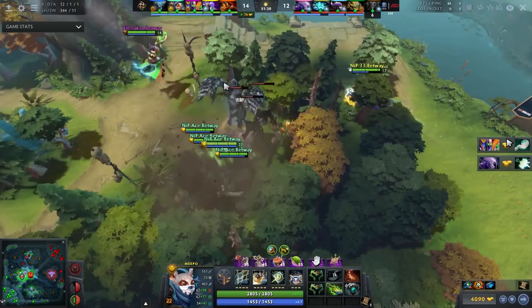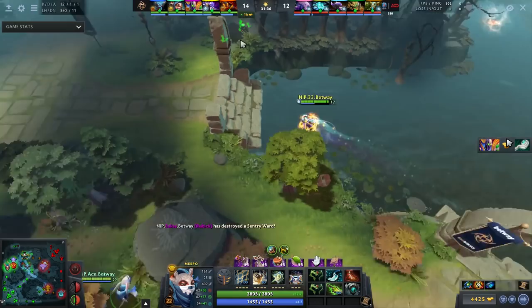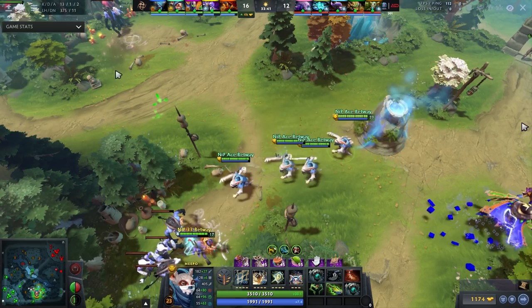Remember never to stop farming. Even though he has three items at this point, he's still wiping through the jungle, killing every camp at the speed of light. You don't want to fall off as Meepo. I see this commonly — players commonly fall off because they start just trying to fight the whole game. If they die once, they go for another fight, and another fight. Do spend some downtime farming — it's very important to get to your next item.